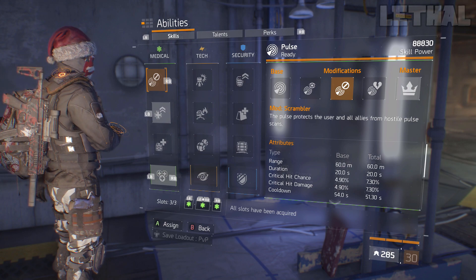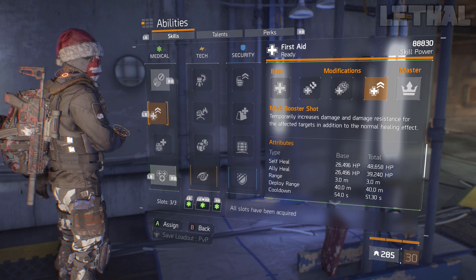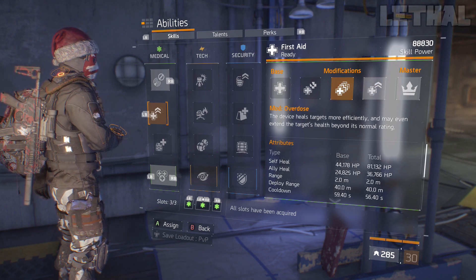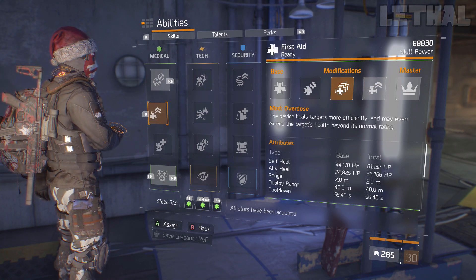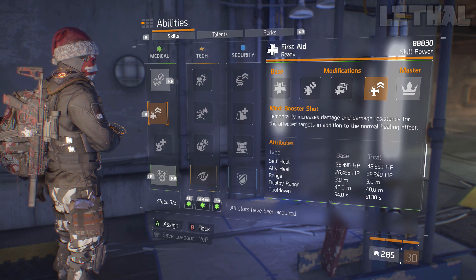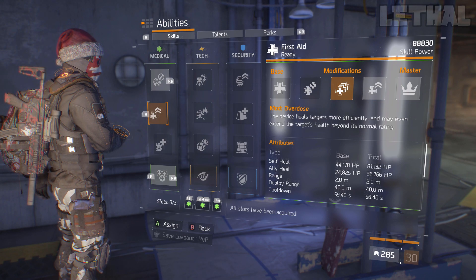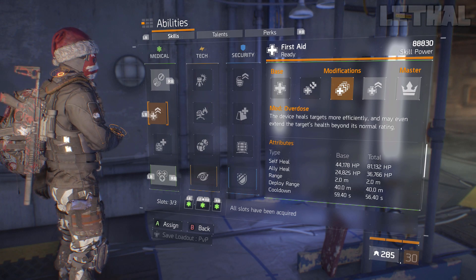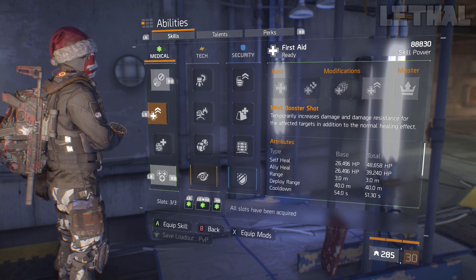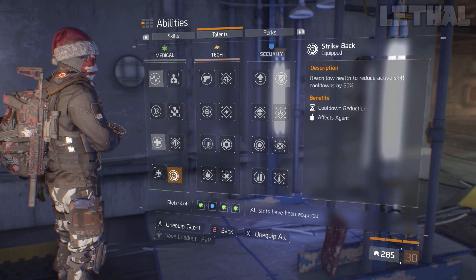I'm also using a Booster Shot for the extra damage, damage resilience, and stuff like that. You can go with Overdose for a little bit more healing, but with this build you'd rather have the damage and damage resilience. For talents, I'm using Adrenaline, Critical Save, Strike Back, and On the Move.